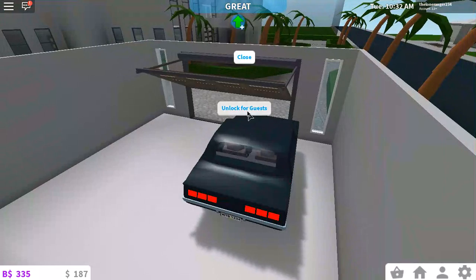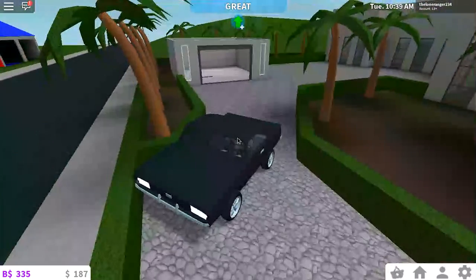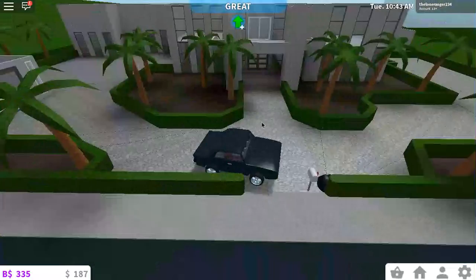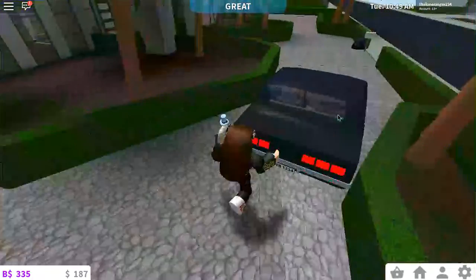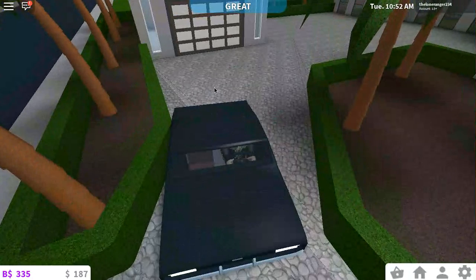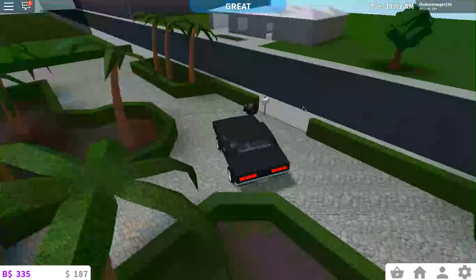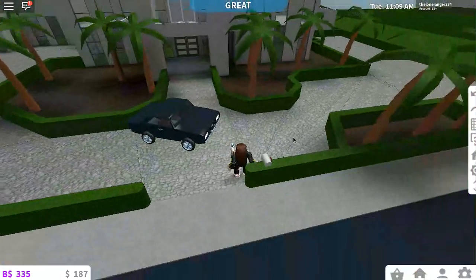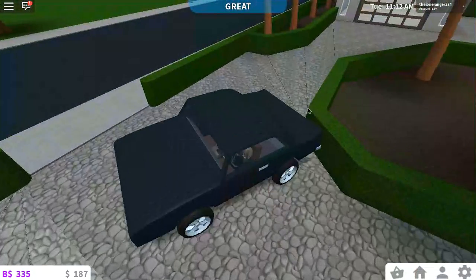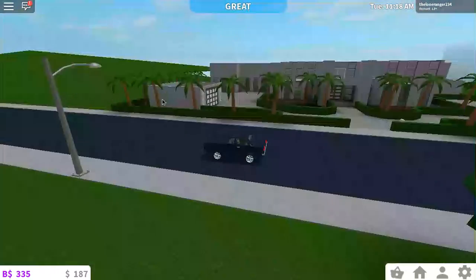I actually want to lock this for guests so they don't get in my garage — I've had that problem before. I can get my car out though because there's another bit over there. Let me just back this up real quick. Okay, we're good — we're out. So this is the house right here, my home, my beautiful mansion home.